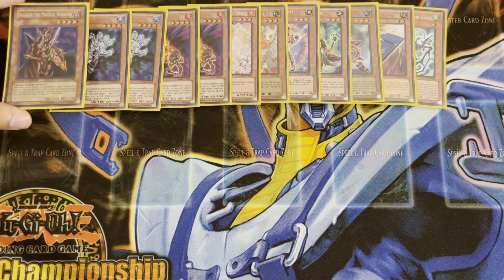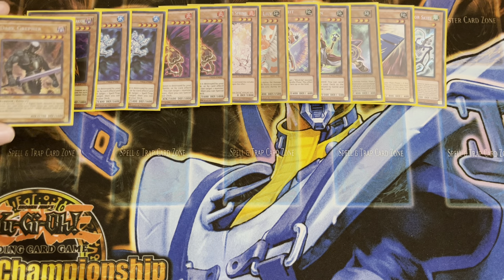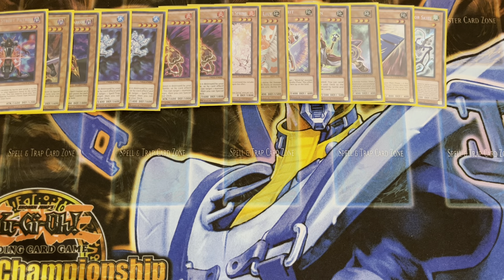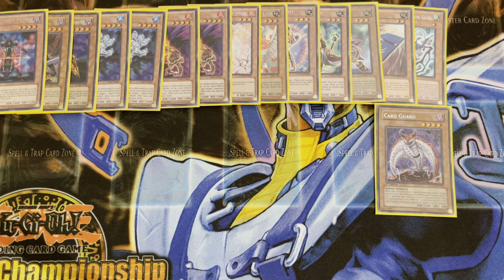We've next got one copy of Breaker the Magical Warrior for popping those spells and traps. One copy of Dark Greffer. And finally a single copy of Stygian Street Patrol. Moving on — one copy of Card Guard. This is one of the cool cards that you can summon off of Stygian Street Patrol. Basically what he does is when he comes to the field, he puts a guard counter, and then you can take that guard counter and put it on any other card to prevent it from being destroyed by battle or card effects once.